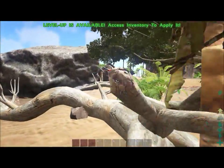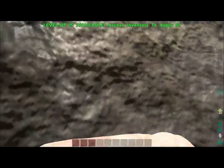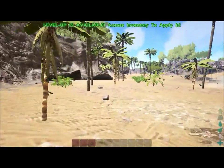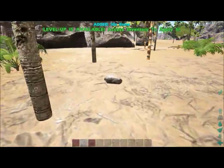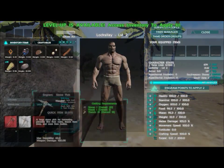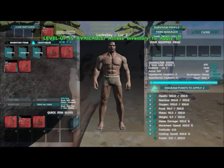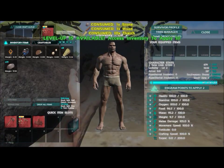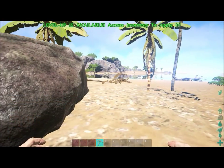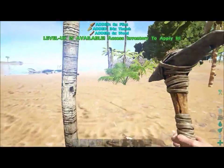Damage numbers appear in different colors depending on the situation. Red numbers mean the source of damage is an enemy player or enemy-controlled dinosaur. Green numbers are the damage you inflict on others. Yellow numbers appear when a wild, computer-controlled dinosaur is attacking your structure, your dinosaur, or yourself.